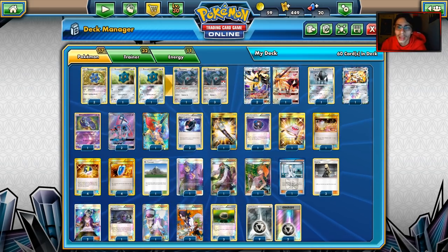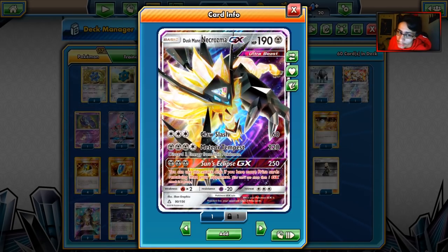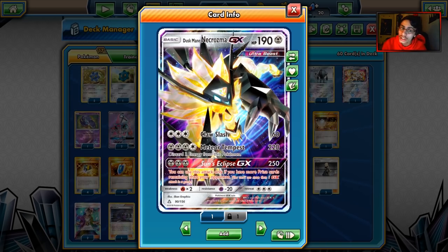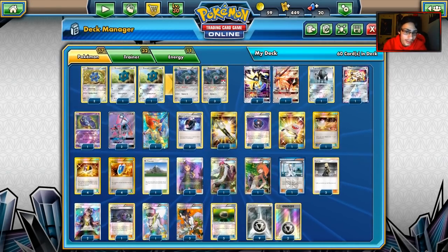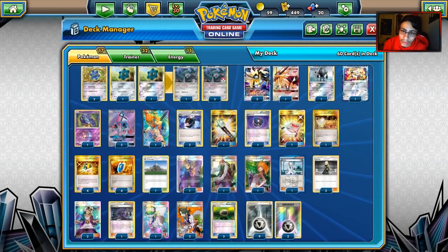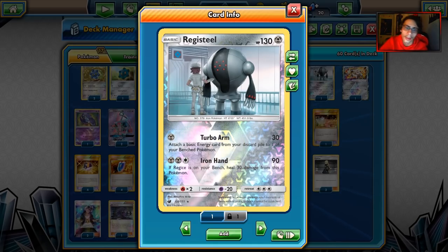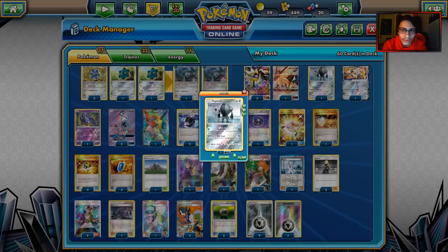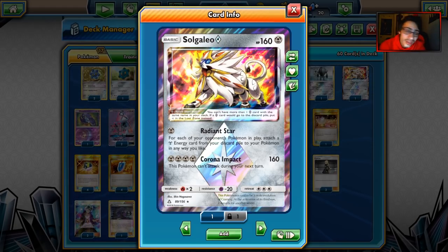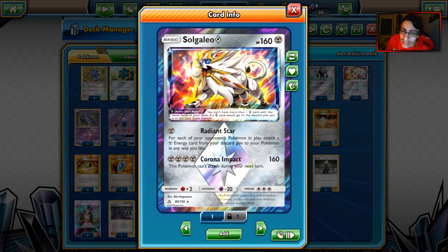We're playing three Duskmane Necrozmas — he is the main attacker, taking one-shots. He can one-shot Zoroark GXs, he can one-shot almost anything in Expanded, except for Wailord. Against Wailord you can still do 220 damage a turn, which is pretty pressurizing. Duskmane just one-shots everything — 190 HP is pretty tanky. The other attacker is Registeel, mainly just here for Turbo Arm as a way to build up your Duskmane Necrozma slowly.